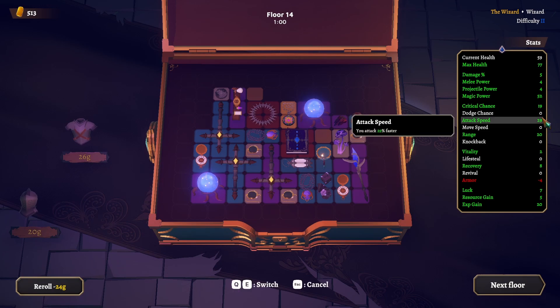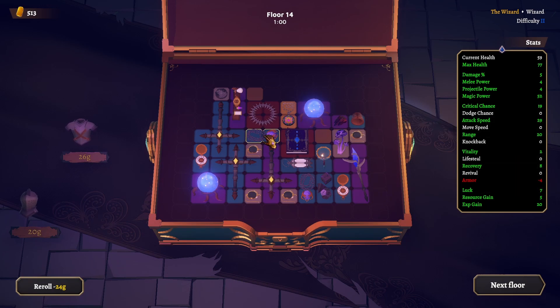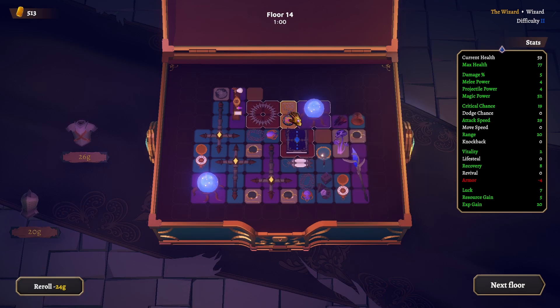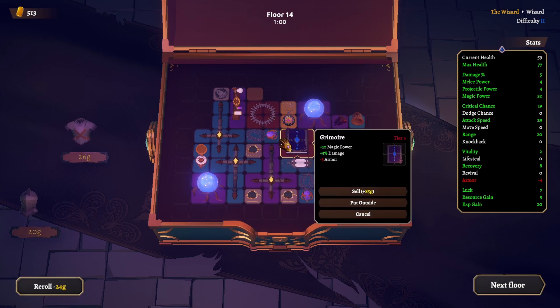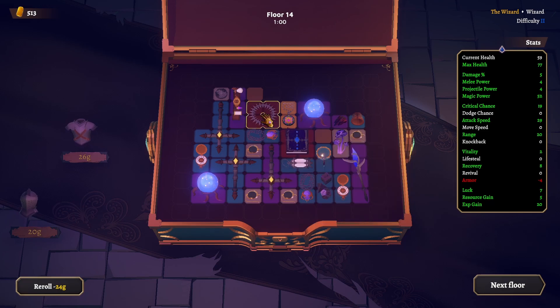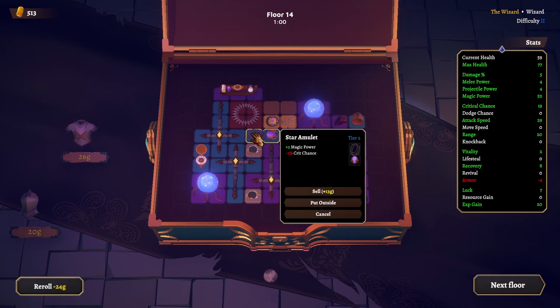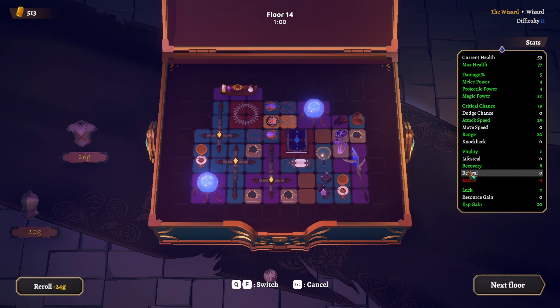We're almost up to 30 attack speed. This is surrounded again by magic power — a lot of magic power — so we're supposed to get a lot of shields. We should squeeze this in here. Magic, magic, magic, magic, and even more magic here. Now it's maxed out. Plus three, plus two.